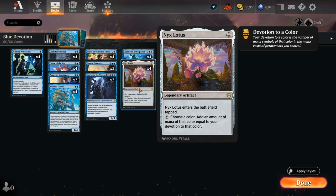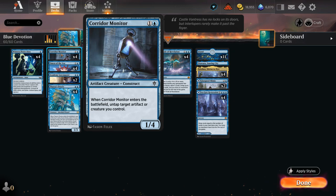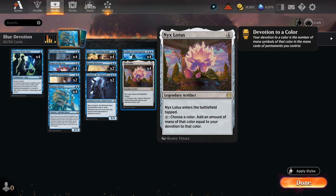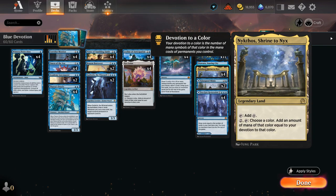We can generate even more mana by untapping Nyx Lotus or Nykthos. We've got Corridor Monitor, a 1/4 artifact creature that when it enters the battlefield can untap target artifact or creature we control. While it doesn't untap Nykthos, it can untap a Nyx Lotus. A neat trick is to go into full control, cast Corridor Monitor targeting Nyx Lotus, and only tap the Nyx Lotus once the Monitor is in play to increase devotion by one, then still untap Nyx Lotus for a bit more mana. We also have a full set of Vizier of Tumbling Sands, a 1/3 creature that can tap to untap another target permanent — so it can untap both Nyx Lotus and Nykthos itself.